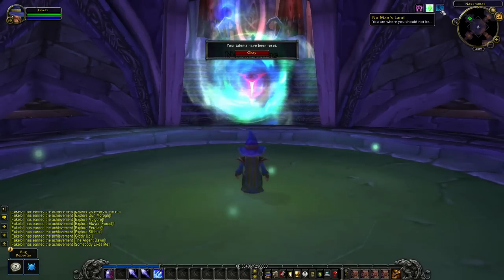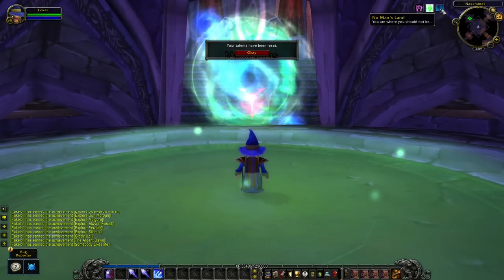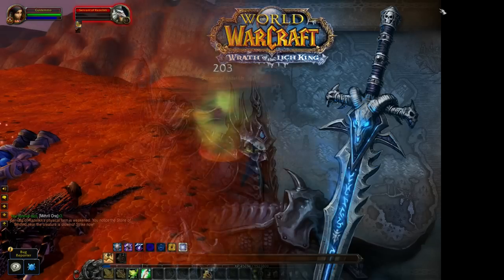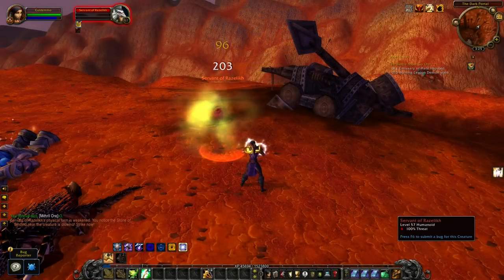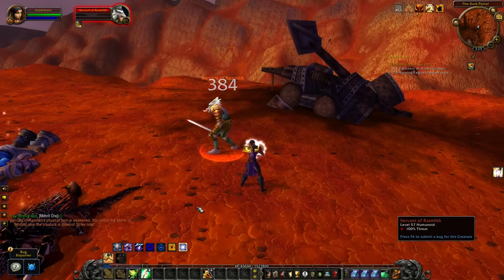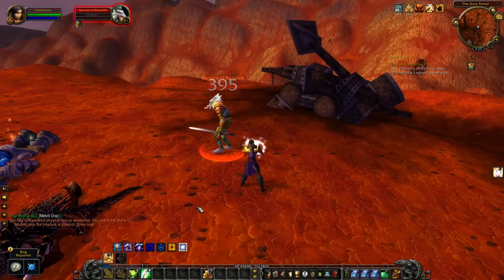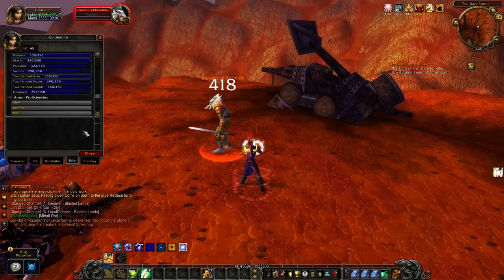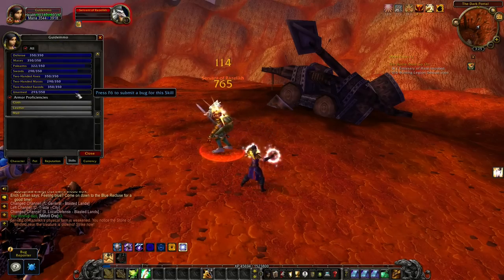For those who noticed the debuff I got inside Naxxramas, you can read the text at the top right corner. In Blasted Lands you can find creatures near the Dark Portal that you will not be able to kill unless you're on the quest. In Burning Crusade I usually take advantage of this by attacking these and leveling up my weapon skills, but on the beta I'm not able to do this, so maybe they're going to disable this either in the pre-patch or in Wrath of the Lich King.